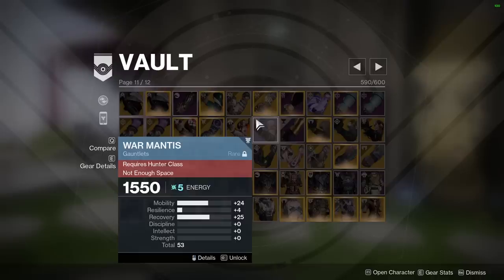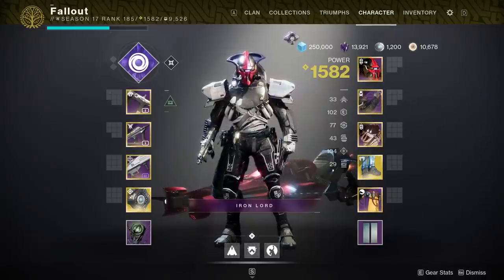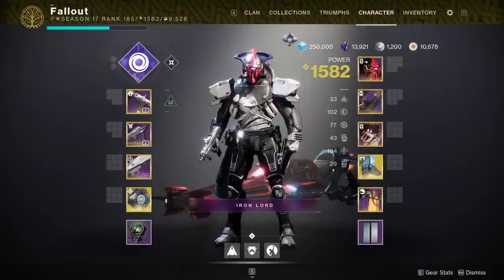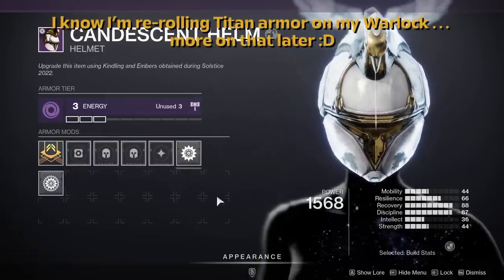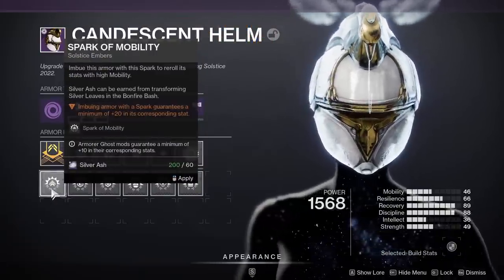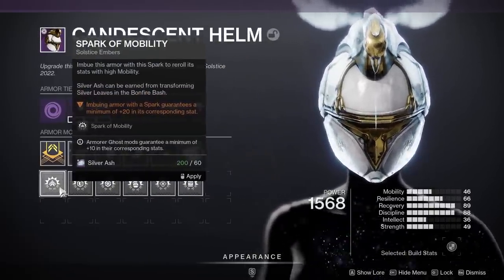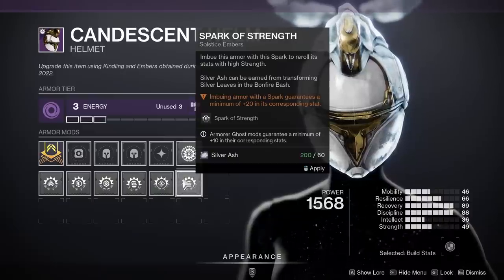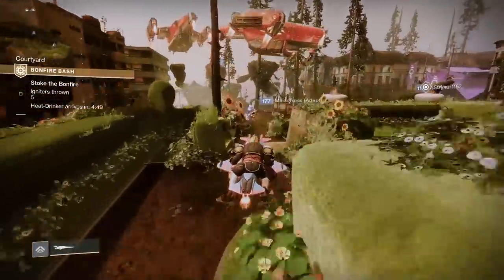Some blue armor pieces — often prized by Hunter players, like the War Mantis gauntlets — break the 34-per-bucket rule. But for legendary armor, that rule always applies. Keeping this in mind, you can plan your triple 100 build strategically. For example, on my Titan I value Resilience and Recovery but not Mobility. So I re-roll solstice armor for a minimum of 20 in Recovery and use a ghost mod for +10 to Resilience — leaving only about 2 points to Mobility in Bucket A. Perfect.